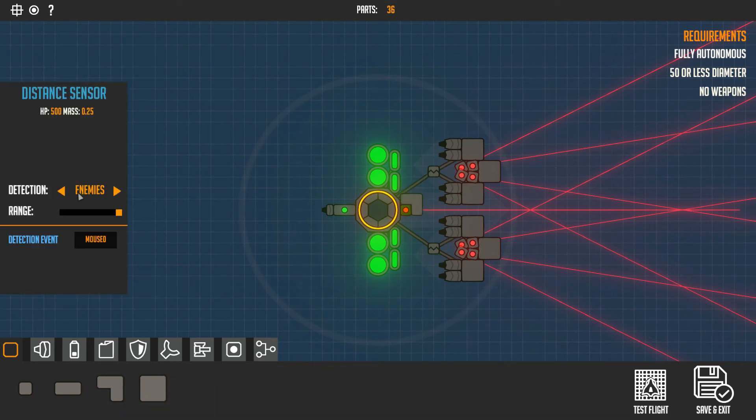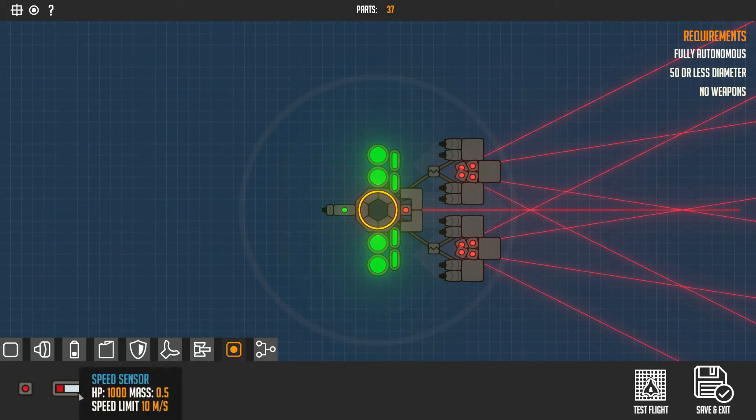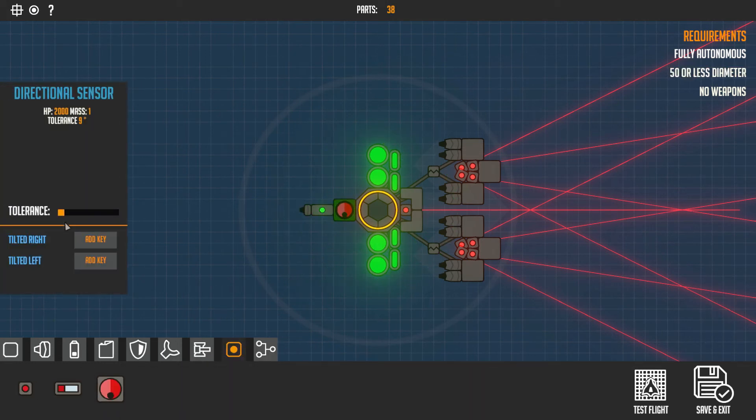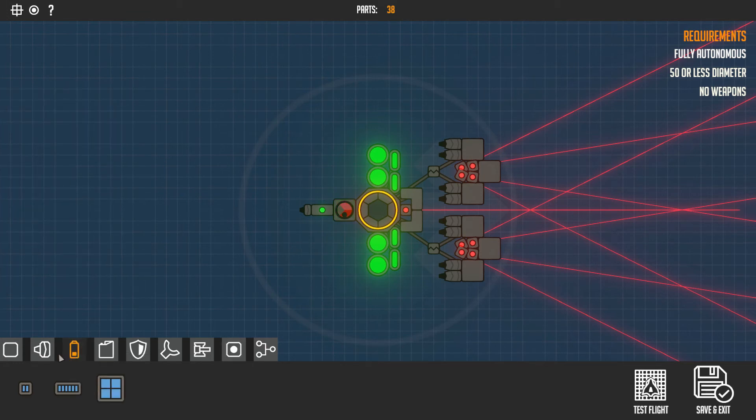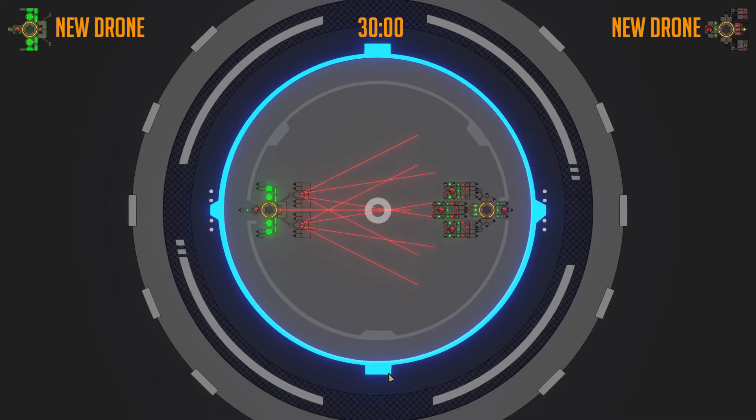It's like Dorothy's Scarecrow in need of a brain. First I'm going to give it a bit of a helmet to protect the core piece. Now, I said before that I don't fully understand how the directional sensors work, but I do know that you can have them activate certain buttons depending on whether the sensor detects something to the left or right. So I'm going to trial another one here to see if I can get my drone to chase whatever it senses and see how that pans out. And now that that's all set up, I'm going to send it in again.